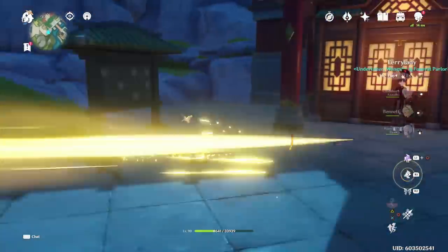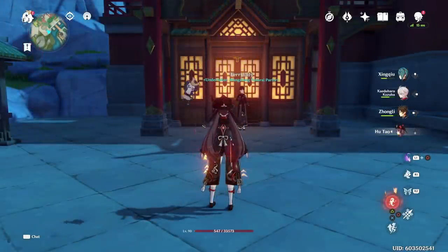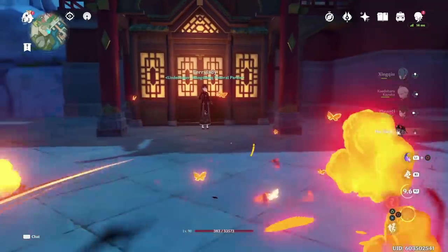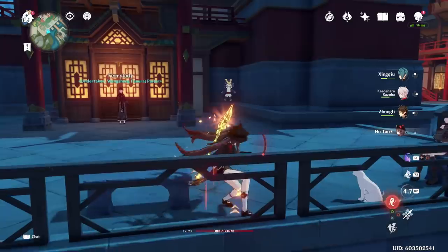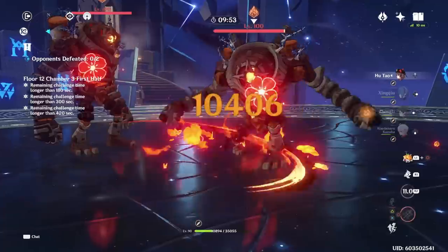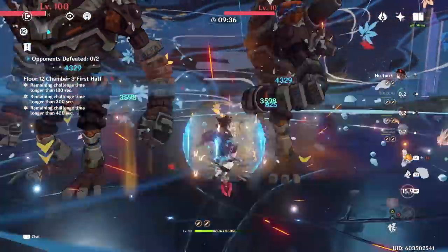I want to be very clear that I'm not saying animation cancelling is impossible. You can teach yourself how to do it, even on mobile, but it is far more difficult and can lead to having less fun. This is why I personally like her Constellation 1 — I think it makes her gameplay a lot more fluid and a lot more enjoyable. It does allow you to dash cancel, which is far easier than jump cancelling, meaning you'll have a much easier time. However, if you're on a budget and are willing to learn animation cancelling, you do have that option if you don't want to spend the primos to get her first constellation.